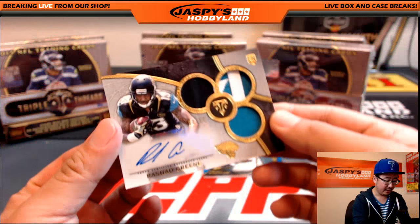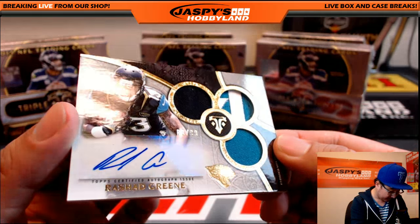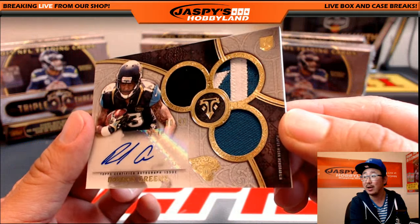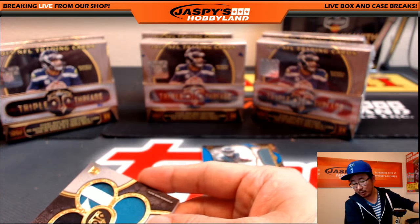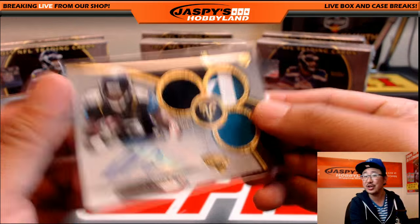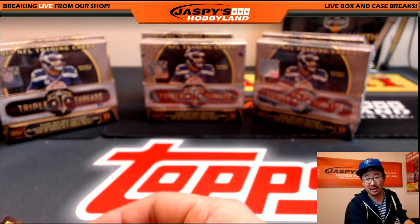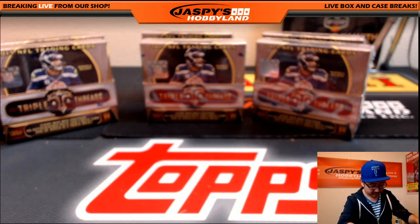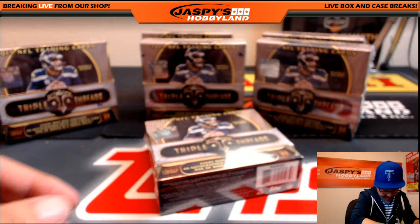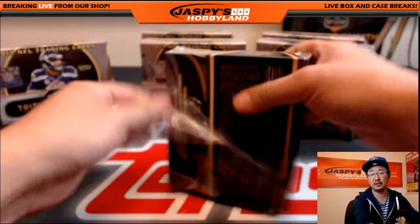Rashad Green for the Jaguars, 80 out of 99, really nice patches in this triple relic as well. Jaguars - that'll be Bryce Oakland. Bryce Oakland with the Jaguars, Bryce Oakland with the Eagles - Bryce box right there, folks. Still got a lot of boxes to go, don't worry yet.